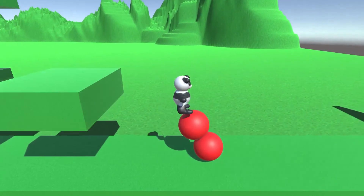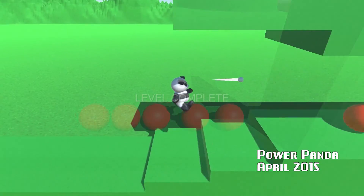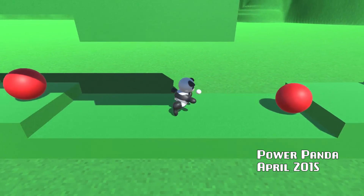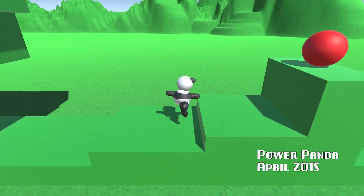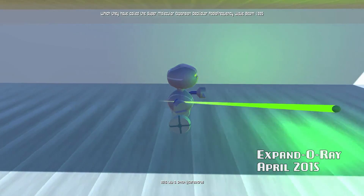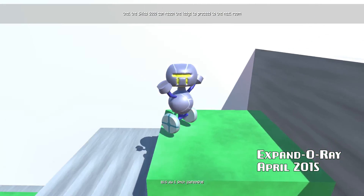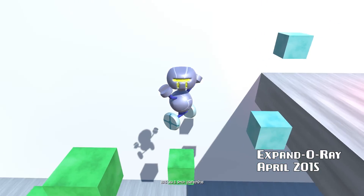In Power Panda, you must run and jump over the obstacles to reach the end of the stage. Push the balls out of your way — they will only slow you down. You can also destroy the round objects by shooting them with your projectiles. Expand-O-ray is a game where you use an experimental weapon to shrink and enlarge objects. Make your way to the end of each stage to complete the experiments.